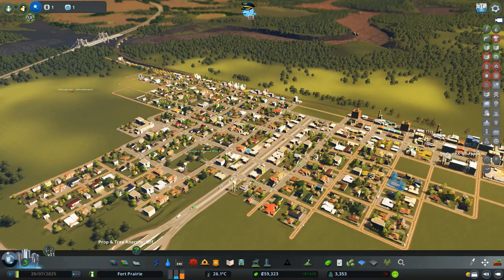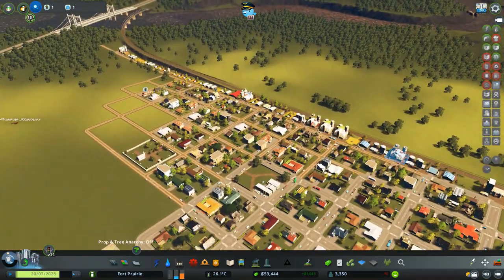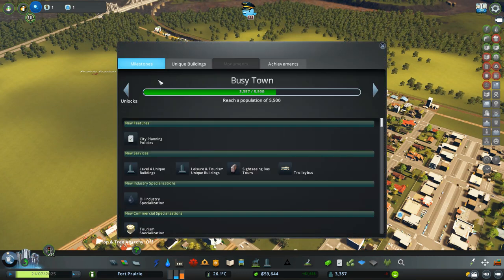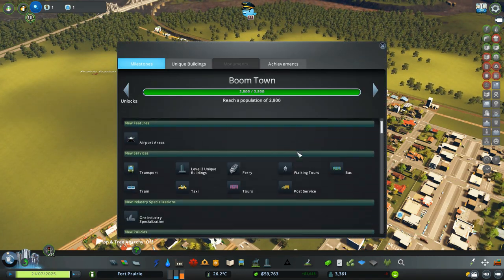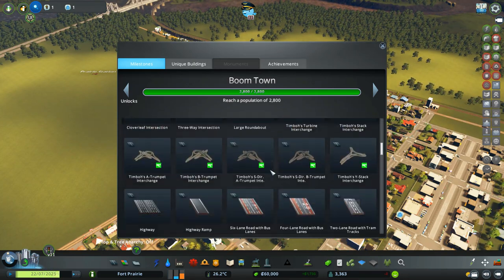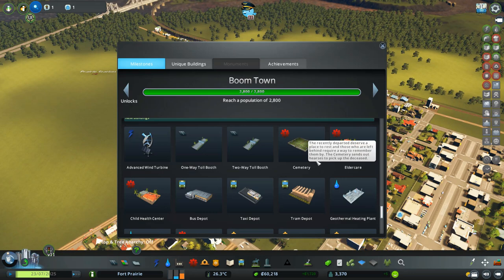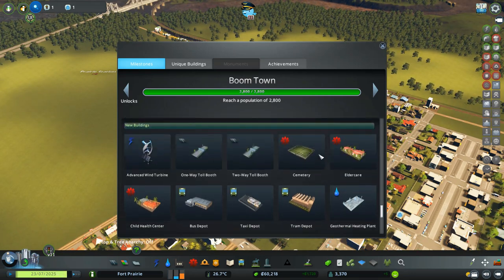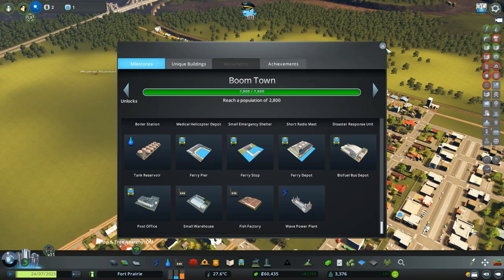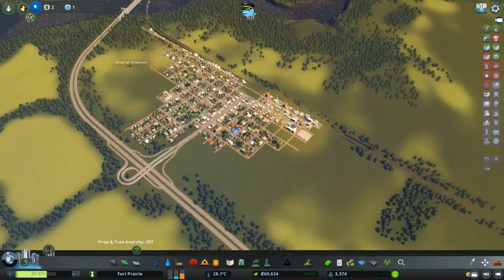Last time we expanded out over here and added in an elementary school, and we took our industry area this way and pre-planned for some future expansion. We passed the Boom Town milestone and unlocked some interesting things like the post service. We also added in death care and unlocked the cemetery.